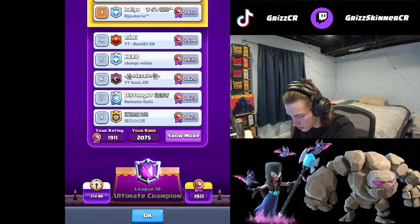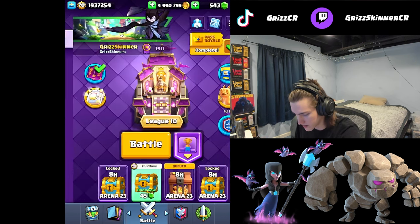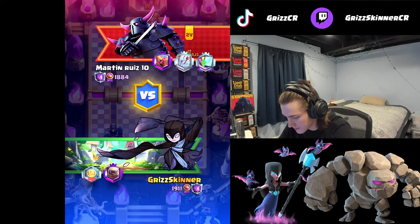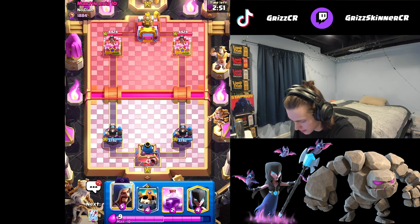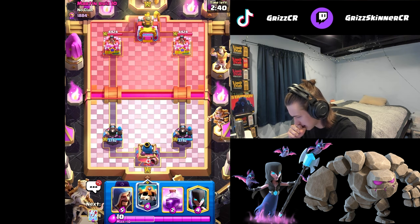We have the last deck here which is the elixir golem spam - 3.1 cycle. It's absolutely insane sometimes. It's quite a crazy deck but it's a lot of fun. I really hate facing it but playing it is a different story. It's just really easy to play - it's pretty much exactly like the goblin giant deck but with faster cycle and you're utilizing split pushes a lot more. That's how you get most of your value. You want to make sure you have your skeleton king down. Playing early can't really benefit you too much with this deck unless they have cannoneer or dagger duchess, but princess tower is a different story.